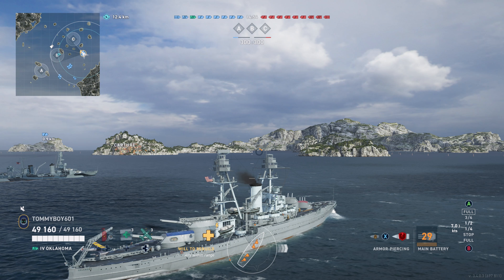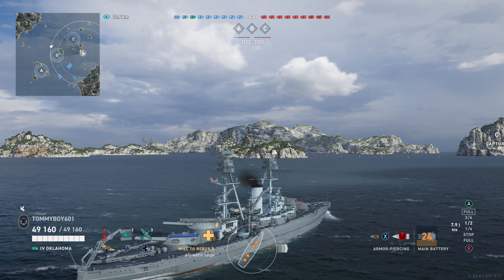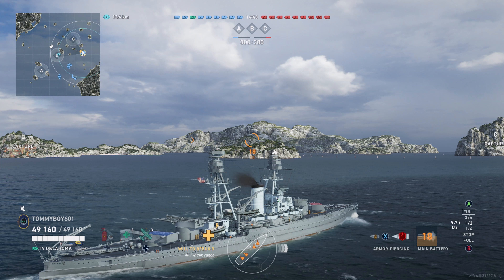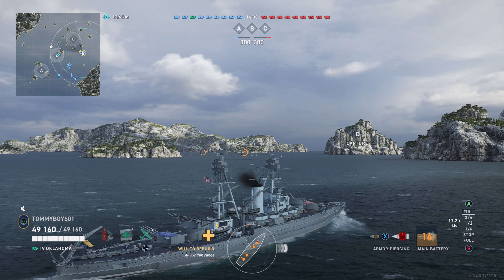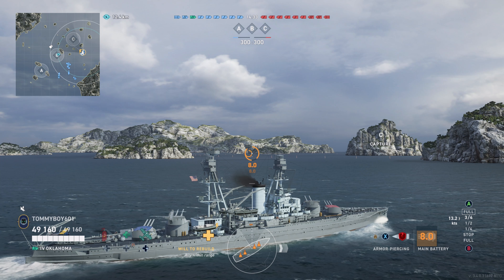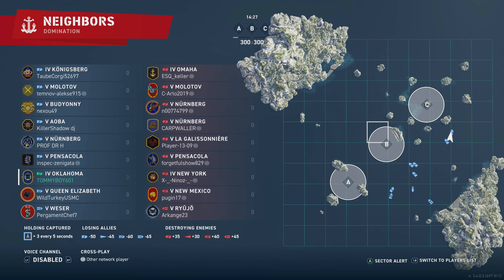We're getting kind of a sister ship, and as a result, a lot of the stats we're going to go over today are very similar. Let's go ahead and talk about unlocking the Oklahoma. The Oklahoma is in the Bureau — she's a Stars and Stripes sort of project. Basically, along the way you unlock grade one camos for a bunch of American battleships, which you can then apply as permanent camos, which are pretty cool. They have the American stars and stripes.